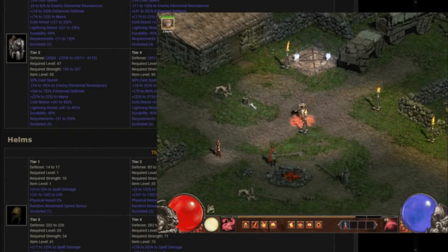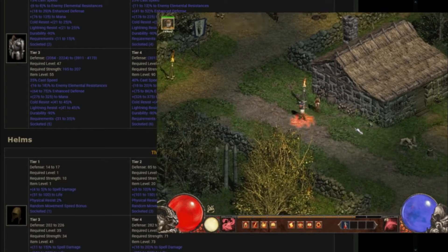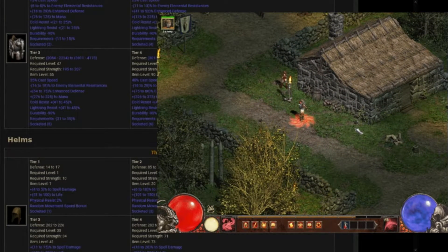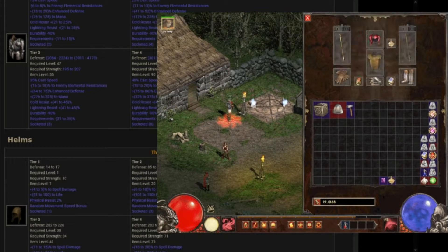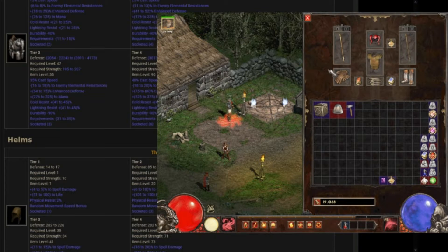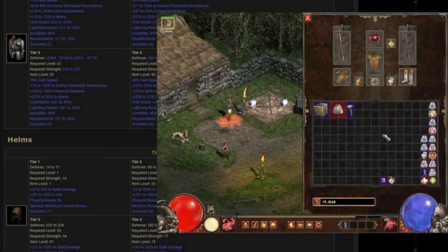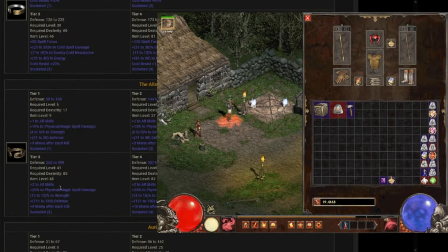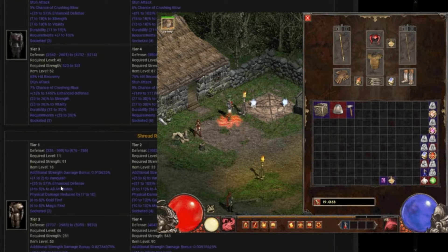Welcome back to Let's Play MedianXL, a Diablo 2 mod. I have the screen changed a little bit — I have the website up where I can look at items because we might be crafting a few things. This is their site and it shows every single tier unique, all the sacred uniques, and all the set items.